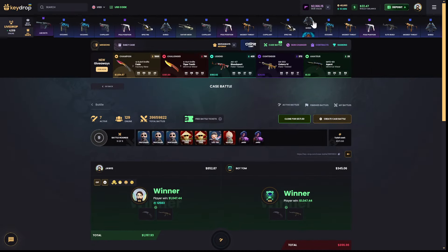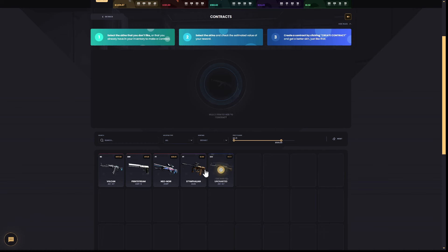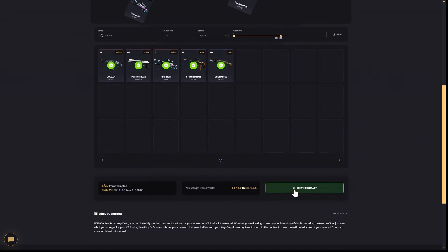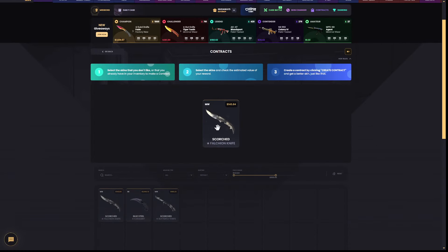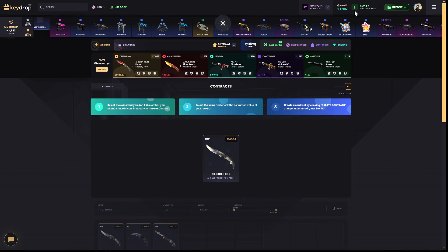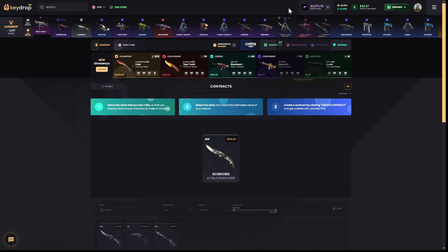We're printing 1000 bucks, boys — we have 2,166 now. I'm gonna do just a contract to combine some small skins and add it up. Let's see — great contract! 143, that's really nice. We got a knife from the small skins — that's nice! We're going into the inventory.